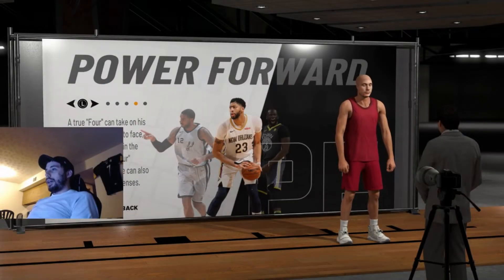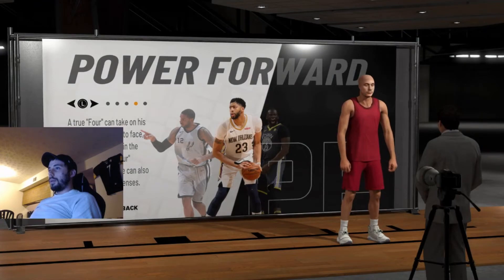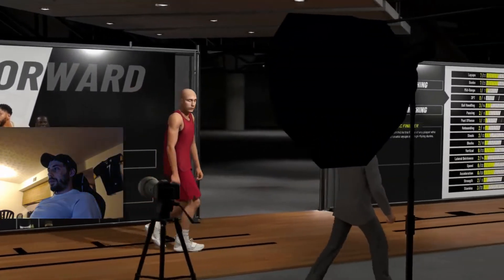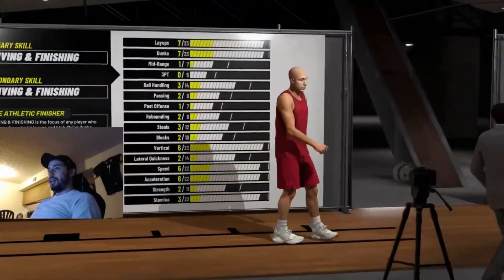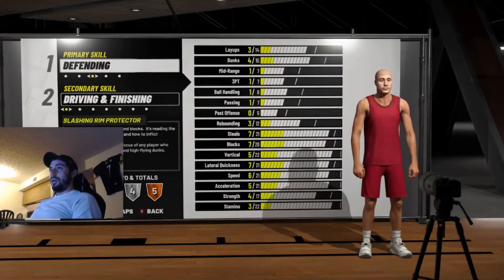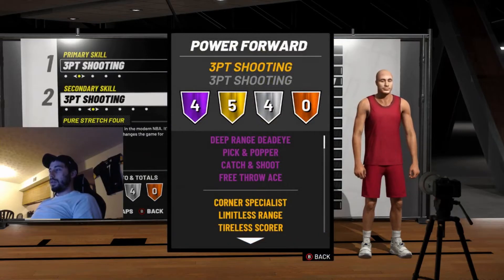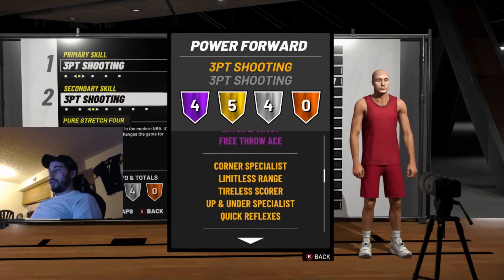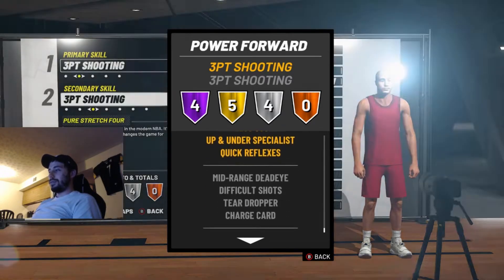I'm gonna show you the stretch big build that I made, and what I believe is the best stretch big build in the game, and then I'm also gonna give you two other options as well. I went with a power forward. For a pure stretch big, I went sharp first, shot secondary. The badges are: deep range deadeye, pig and popper, catch and shoot, free throw ace - all hall of fame - corner specialist, limitless range on gold. So you have all your shooting badges, and then difficult shots as well.